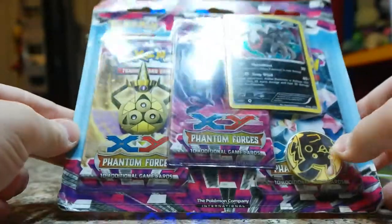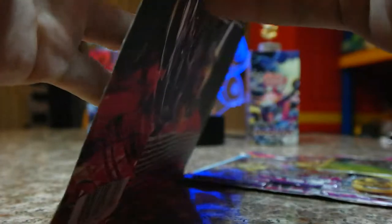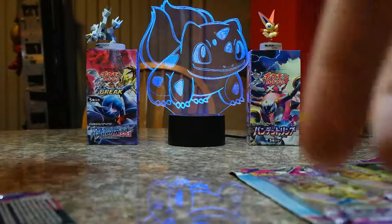Alright, next on to the Phantom Forces blister. What's the Dark Riot promo? It's a yellow Pikachu coin. I would actually like that coin. You can have it, I have one over here. Just giving all my extra accessories away. Shekel, haha, shekel.